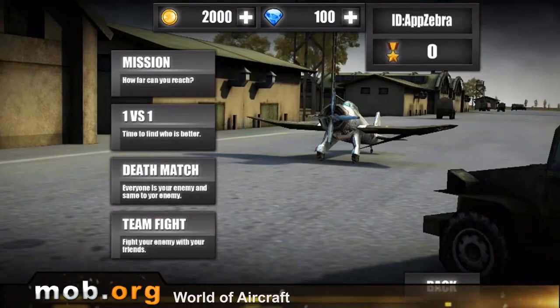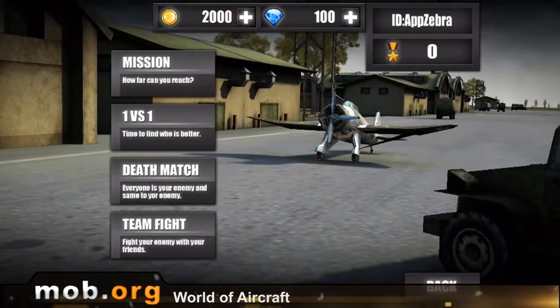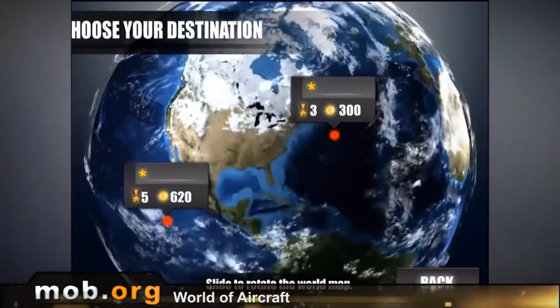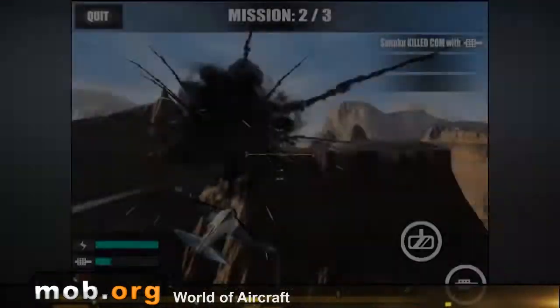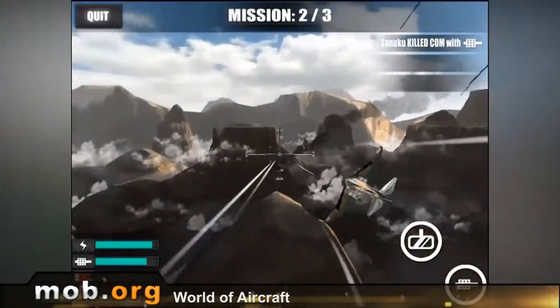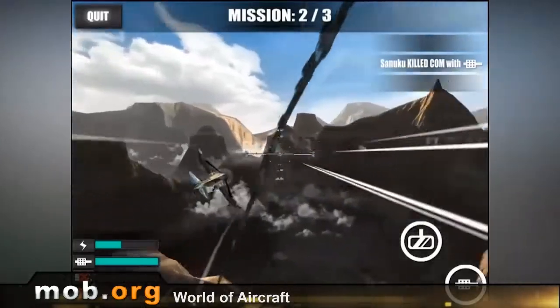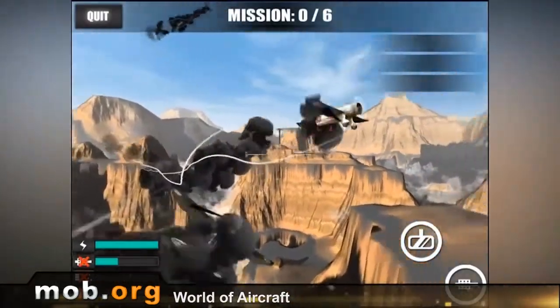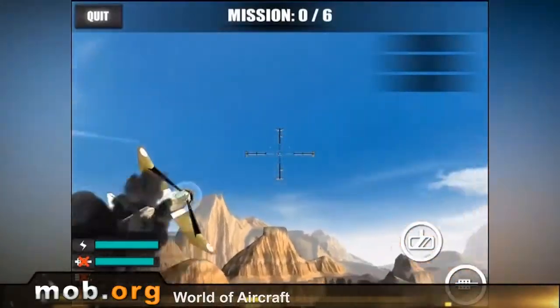Battlefield is, well, the battlefield. Here you can choose from one of four game modes: mission, one-on-one fight, deathmatch — everybody against everybody — and a team battle. Choosing a mode, you'll see a cool map of tasks made in the form of a 3D effigy of our planet, our own little blue and green ball. And while you're watching a battle, I will tell you about the controls.